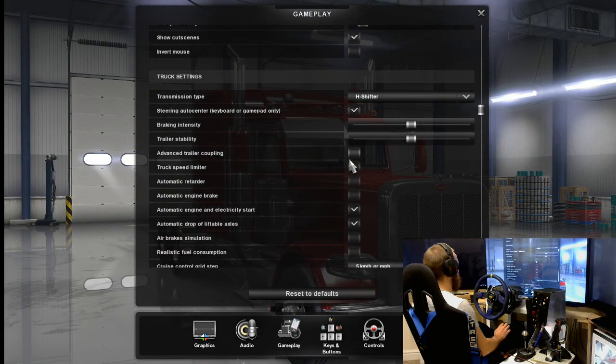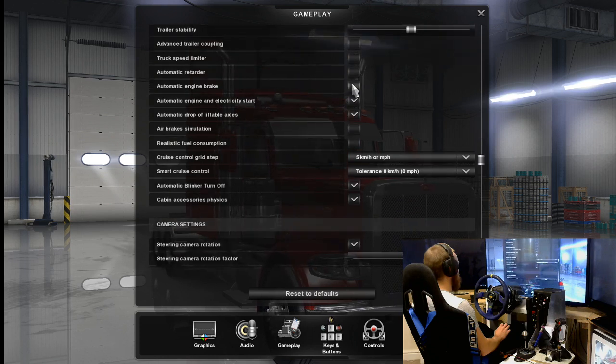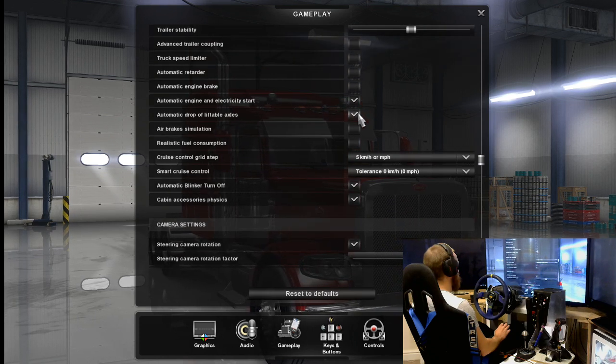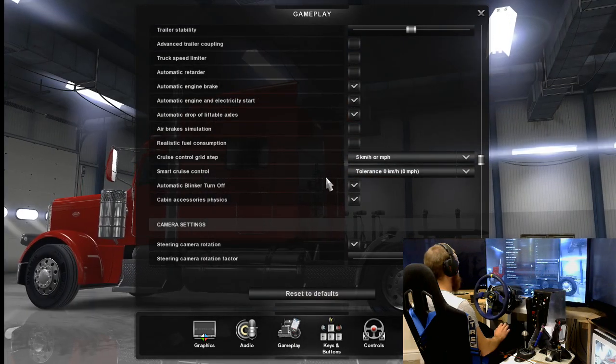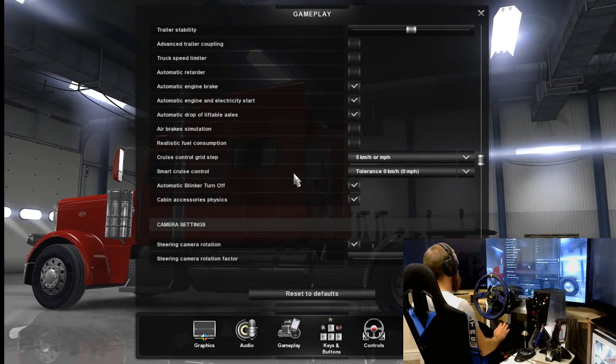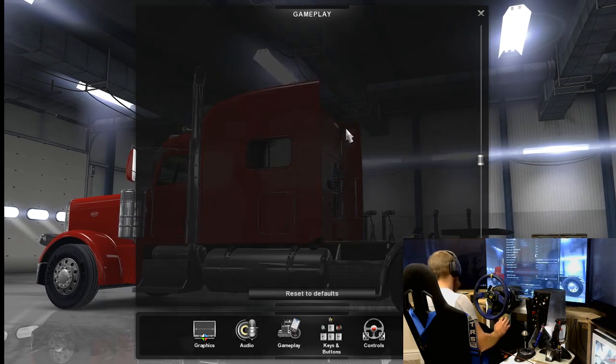We'll do automatic engine brake for now. Automatic blinker turn offs on. Air brake simulation, we'll go for that as well. So we've just got to do our little quick job.